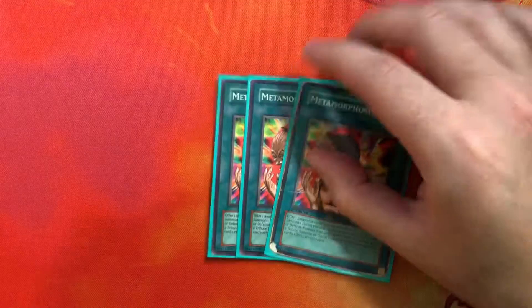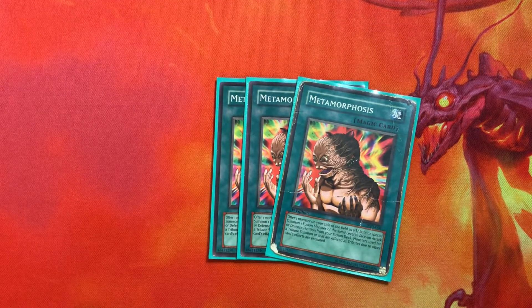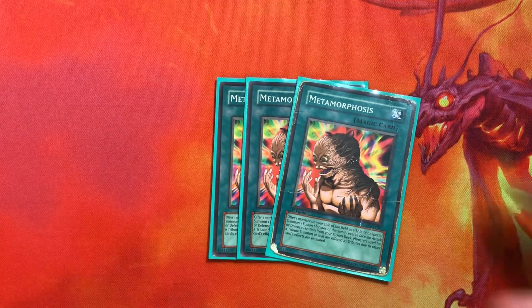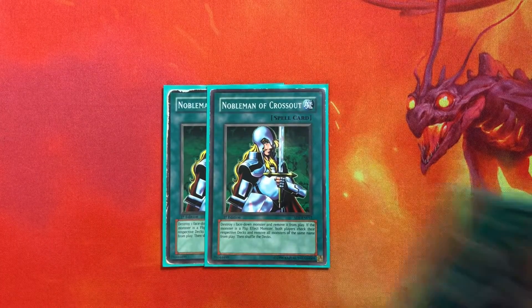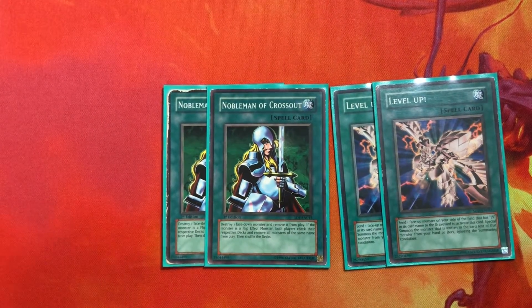For our spells, we of course play the trinity. Then we play triple Metamorphosis — you want to see this card fast because you want to turn your Level 7s into King Dragun and get all your value off that to get free summons of your dragons. Then we play double Reinforcement of the Army and double Level Up. Level Up is just a way to cheat out your higher level monsters quicker — you can get Level 7 pretty fast, and if you have to normal summon Level 3, you can get to Level 5 pretty easily.